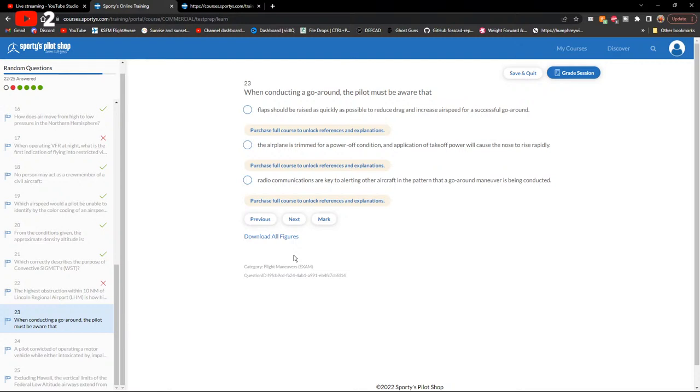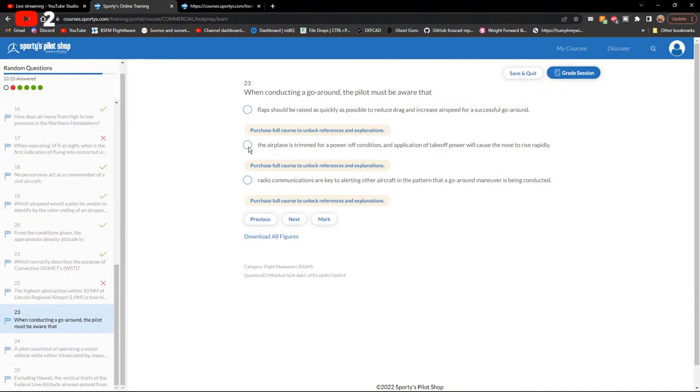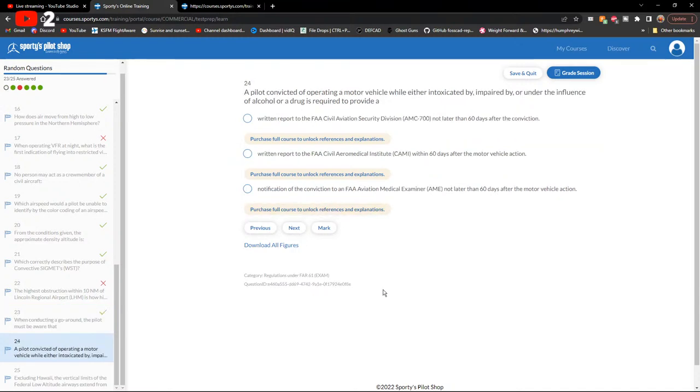When conducting a go-around, the pilot must be aware that the aircraft is trimmed for a power-off condition, and the application of takeoff power will cause the nose to rise rapidly. That's the most important awareness item — more so than radio calls.